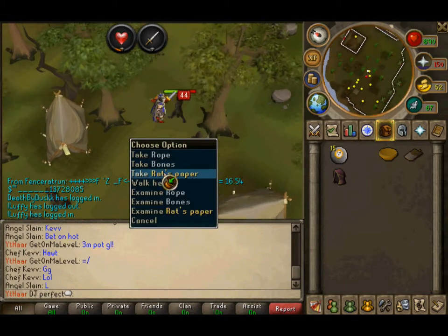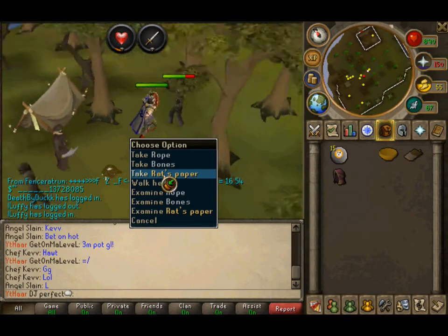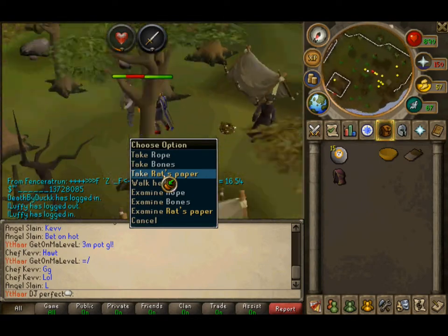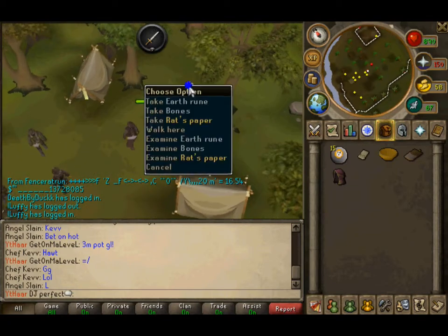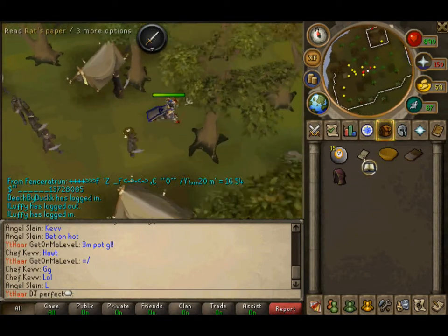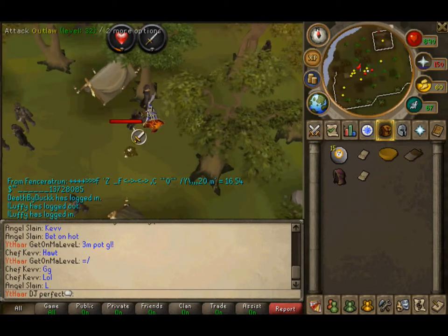Let's go this one — rat paper here. That is taking me 4 hits to kill that one guy. We have 2 rat papers so far.